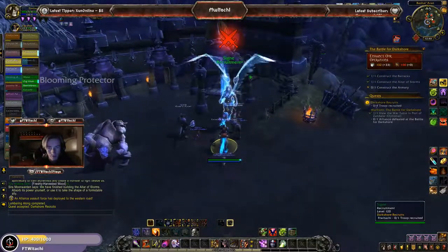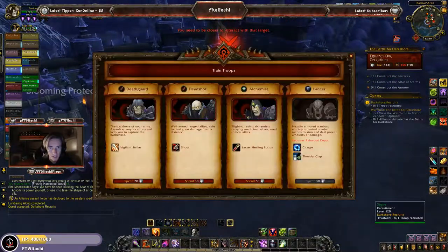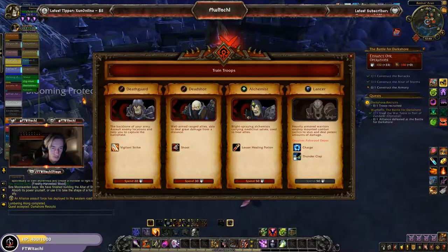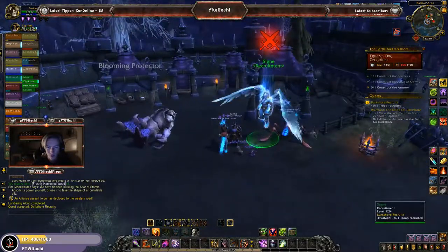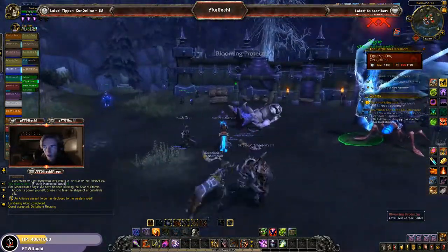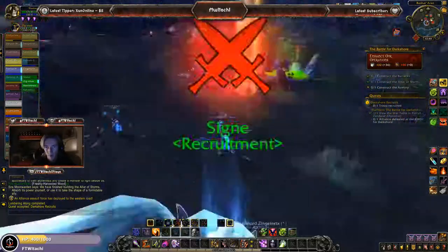Just to give you guys a little example: we've got the Signet, which is recruitment for troops. You get the Death Guard, the Deadshot, the Alchemist, and the Lancer. The Lancer is a tank, the Alchemist is a healer, and the Deadshot and the Death Guard are DPS. You can go ahead and spend your resources on recruiting troops, just like it is on the barracks of Stormguard.